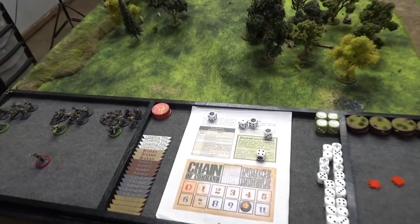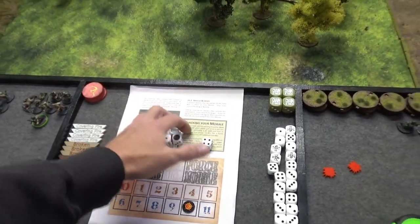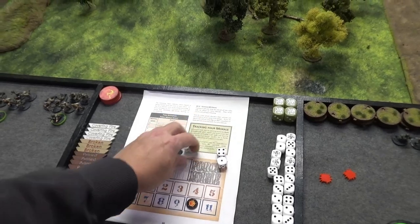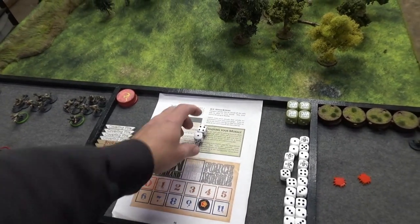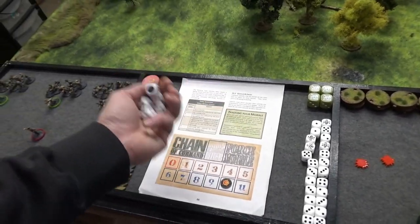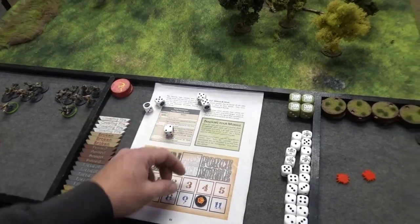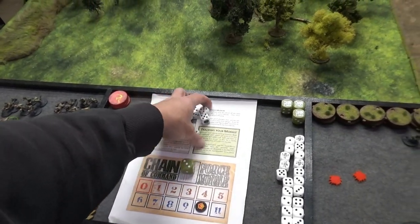End of turn — that was my pre-game barrage. Does it get any more screwed up than that? Three points down the drain. A four and a one, which means I can't do anything except lose my pre-game barrage. But you get another turn.